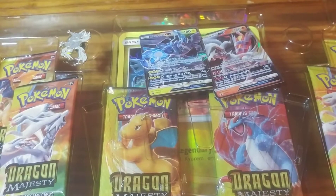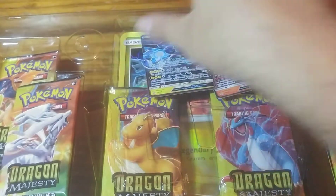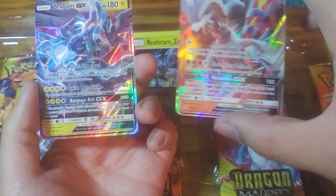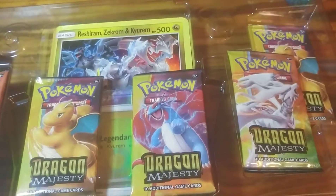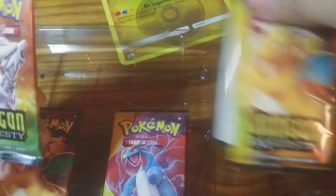Oh, cards sliding everywhere. Alright, we've got the Kyurem coin, the Kyurem pin, the two promos — Zekrom GX and Reshiram GX, Sun and Moon 137 and Sun and Moon 138. Pretty cool. Of course the Jumbos, as I said earlier. And 6 packs of Dragon Majesty.